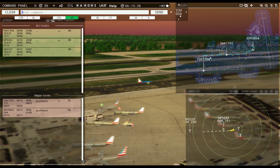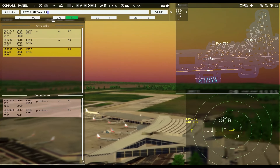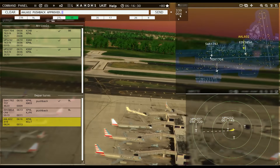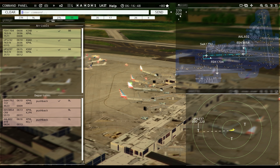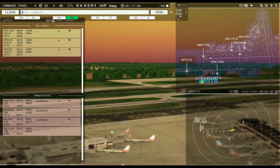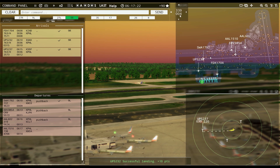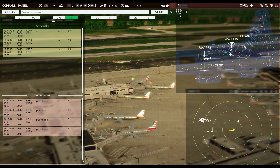Philadelphia Tower, UPS 237 with you, runway Niner right. UPS 237, runway Niner right, cleared to land. UPS 237, vacate runway right onto taxiway Uniform. Philadelphia Tower, American 602 requesting push and start. American 602 pushback approved, expect runway Niner left. FedEx 1704, taxi to apron. Philadelphia Tower, American 1510 requesting push and start. American 1510 pushback approved, expect runway Niner left.